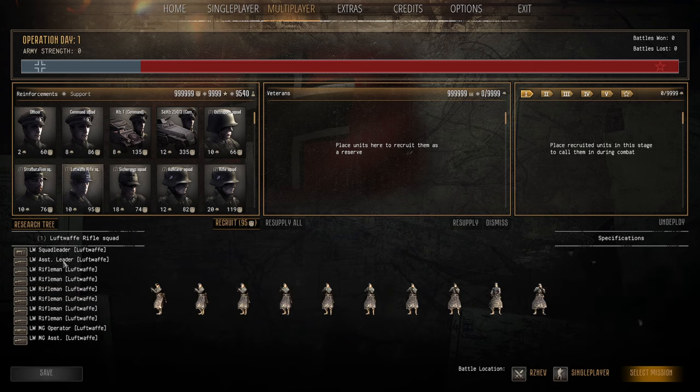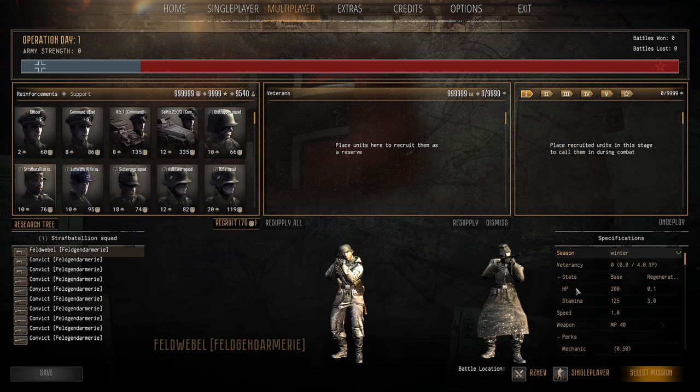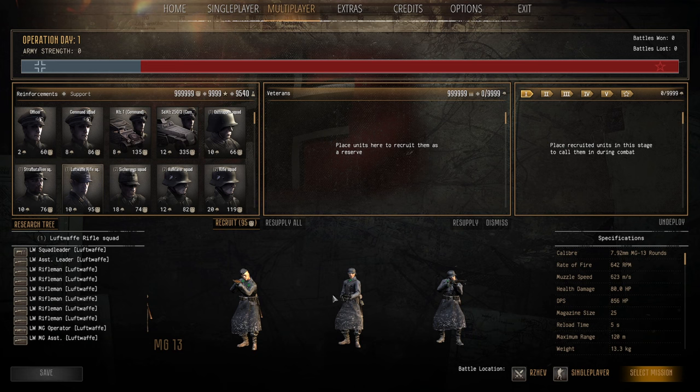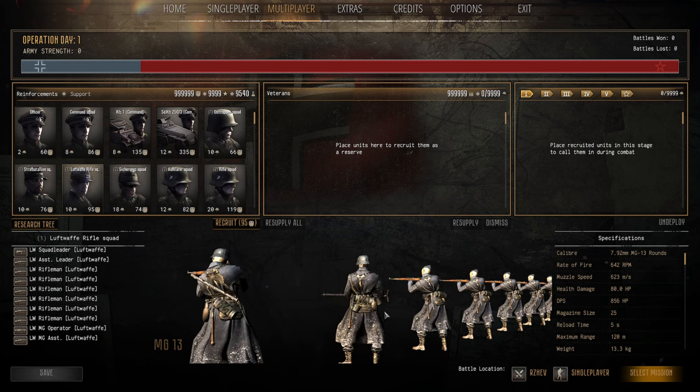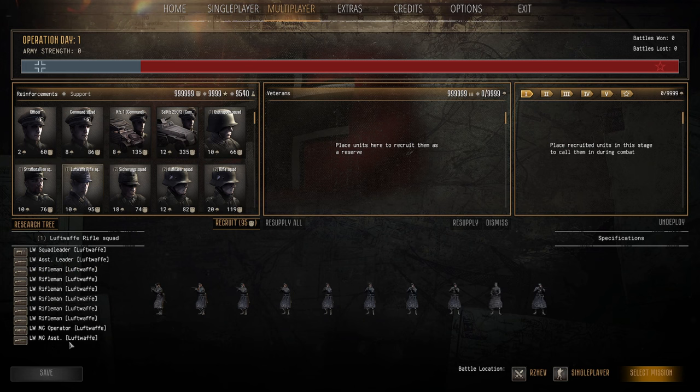The Luftwaffe Rifle Squad is better. They have one major key advantage over the Osttruppen and Straf — an MG13 light machine gun and field spades so they can dig in. In real life their job was to defend airfields, a bit like the RAF Regiment but less trained. They're also a 10-man squad at 10 population cap and 95 manpower. Not a bad call for cheap infantry — they're the better class of cheap infantry, good defensively, but don't expect them to take on elite infantry.